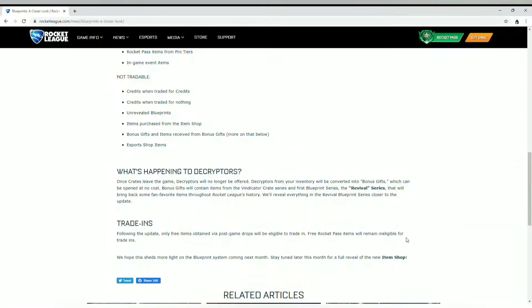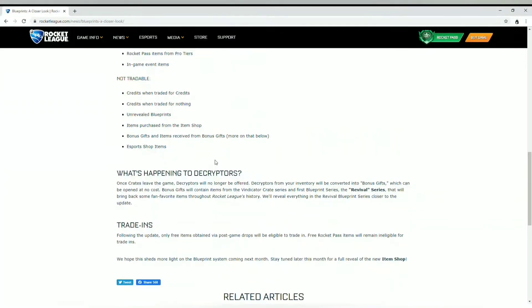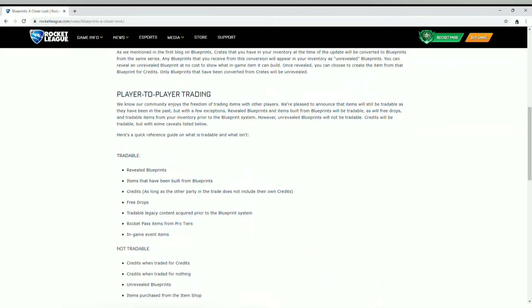Trade-ins are still going to be available for items you earn from playing. So your rare toppers like Halos and Stegos — you can trade those up for rarer stuff like the Drink Helmet and Zeta wheels. Then trade those for non-crate rares like the Pizza Banner and Lightning Boost, and then trade up further to get painted Octanes and similar items. If you get something unwanted like a painted Venom, you can trade up for Diceys and Velocitys.